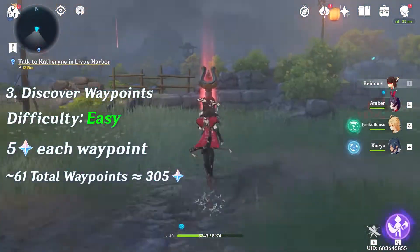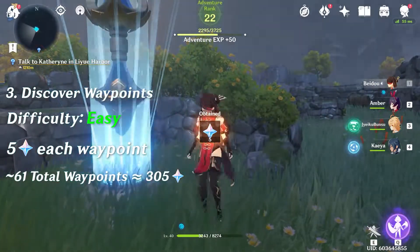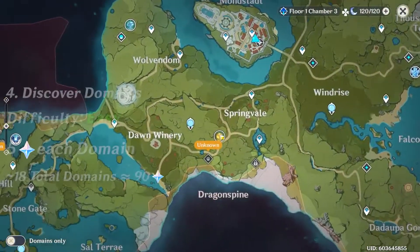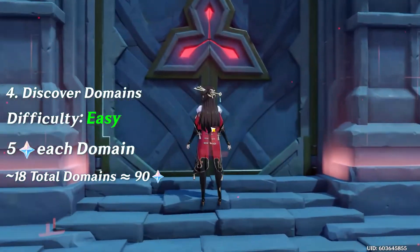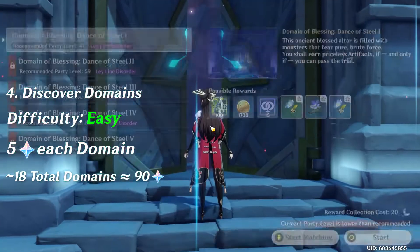The third item on my list is discovering waypoints. There are around 61 waypoints, so if you discover all of them you've got yourself 305 Primogems. The fourth item is discovering domains. You'll get five Primogems for every domain you discover, and I think there are around 18, so that'll net you about 90 Primogems.